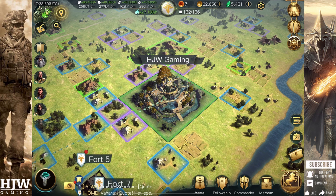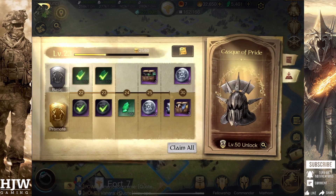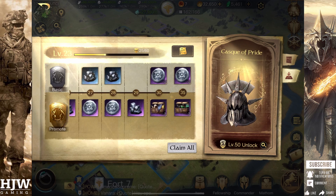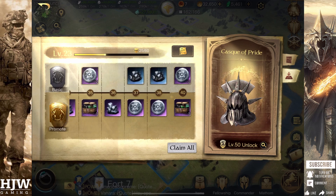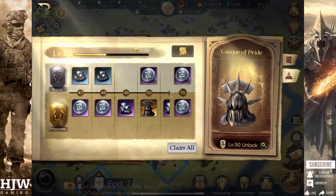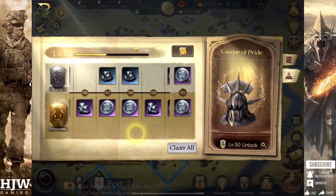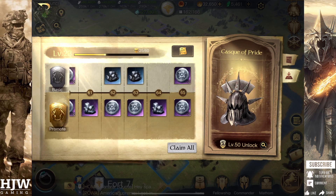First up we're going to take a look at some of the best things that you can purchase for your money. We'll start with the Season Pass. In my opinion the Season Pass is critical for every single player if you're willing to spend money. The rewards you get and the value for money is so much better than anything else available in the game. The Season Pass offers you countless Mathams, Respect Chests, Mithril and various equipment. If you only have a tiny amount to spend, the Season Pass would be my first recommendation. This first off costs around $15.